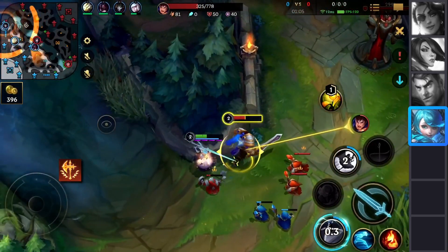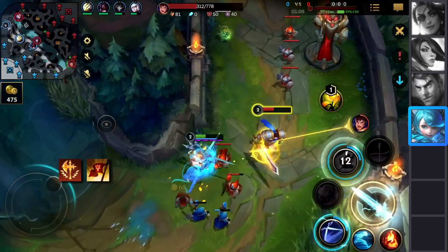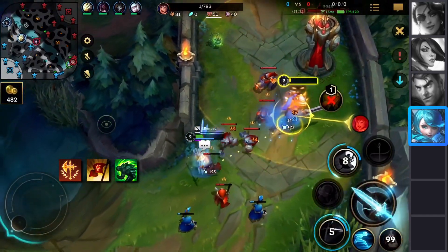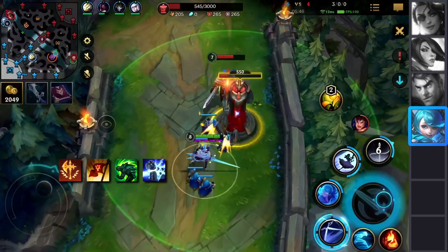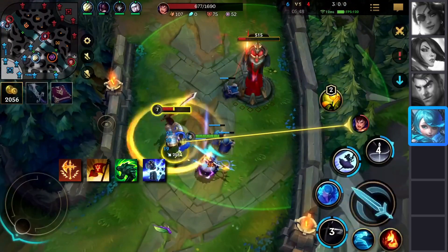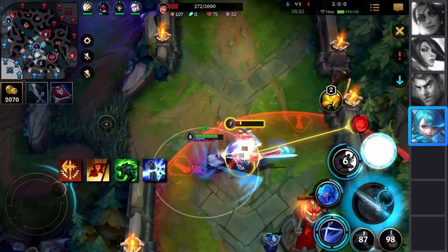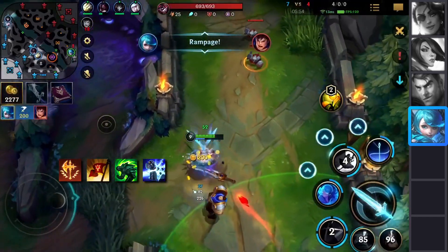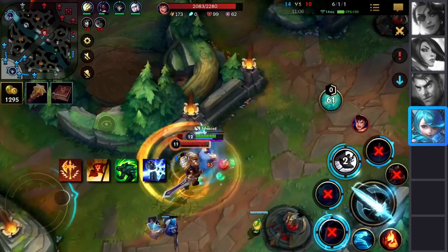For your second rune, it's quite the pickle because there's not many options available. Most of the time Triumph will just be the best. Next is Adaptive Carapace, and afterwards Demolish — especially in the jungle role or even in the baron lane, it's just such a powerful rune. The tankier you become as the game progresses, the more gold you'll get. If you trade well in the baron lane you'll easily get one or two plates immediately thanks to Demolish. You should just always take this.